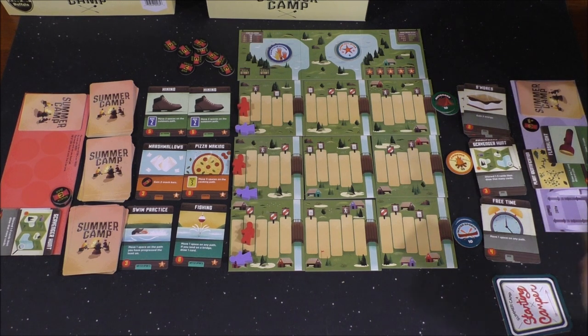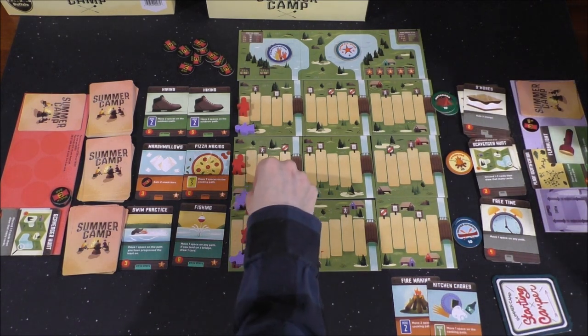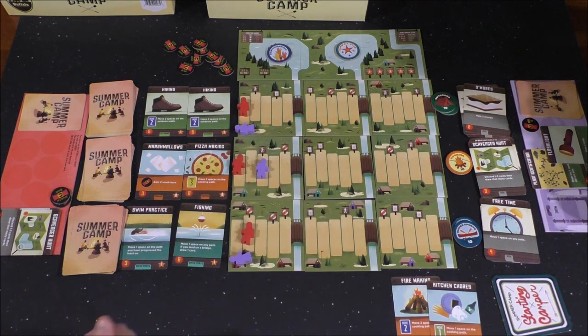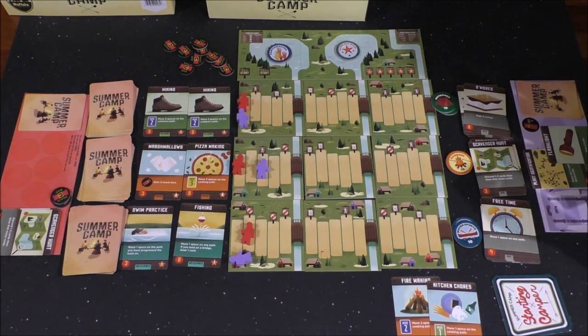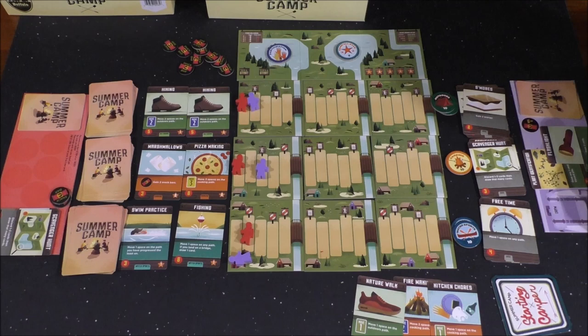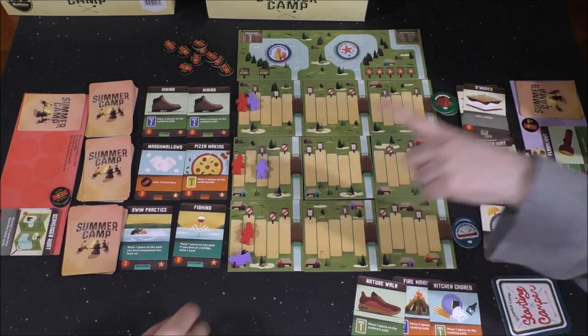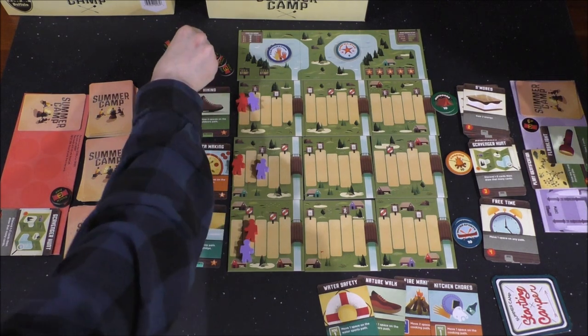So I will do move two spaces on the cooking path and move one space on the cooking path. Cooking is here, so you land here. You get to move one meeple forward one space — any meeple that you want. I'll move the top one. And then I'll move one space on the Outdoors path. With that ability, you get to move one. And I'll move that one.